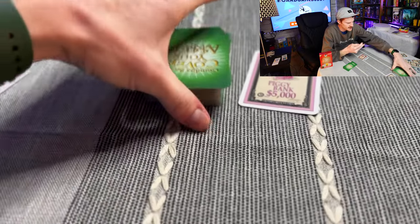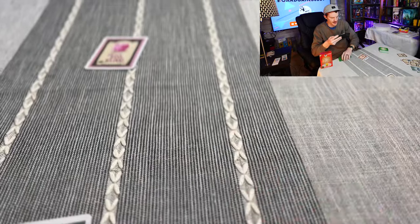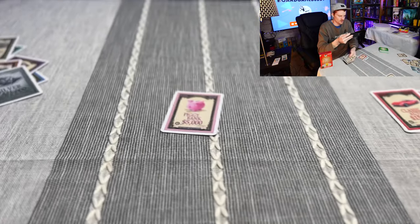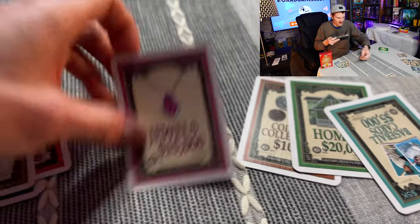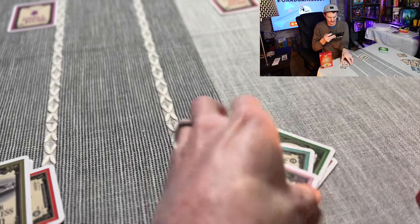The game ends when the deck runs out. When the last card is drawn, everyone plays as many actions as they can — if you can't take an action, you skip. You can still take a card from the discard pile if one is there. Play continues cycling through until no one can go, and that is the end of the game.